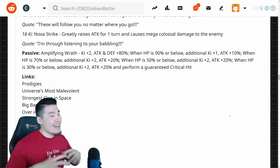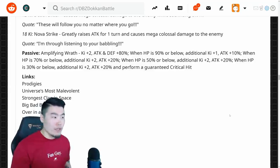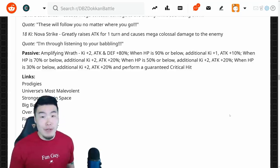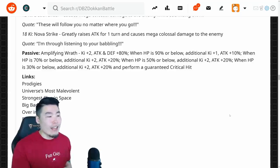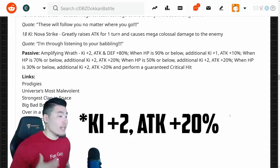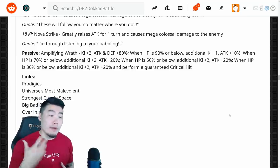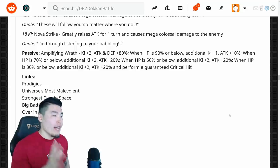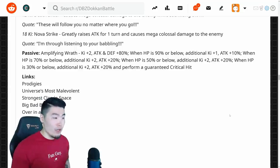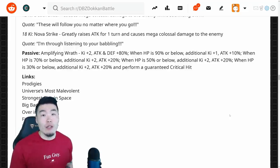His passive is a little bit long and confusing, but stick with me — we'll figure it out together. His passive is called Amplifying Wrath. You start out with K+2, Attack and Defense plus 80%, so that's always going to be there. When HP is 90% or below, he gets an additional K+1 and Attack plus 10%. When HP is 70% or below, an additional Attack plus 2 and Attack plus 20%. When HP is 50% or below, additional K+2 and Attack plus 20%. And finally, when HP is 30% or below, additional K+2 and Attack plus 20% and a guaranteed critical hit.